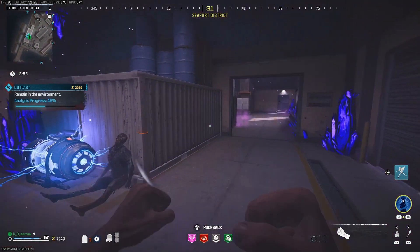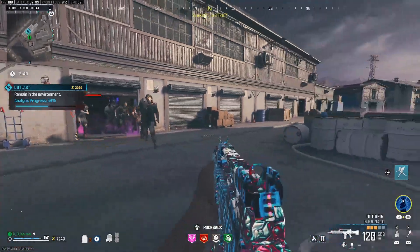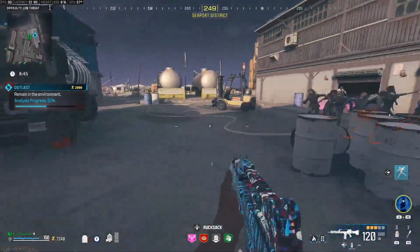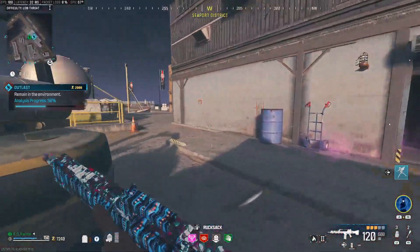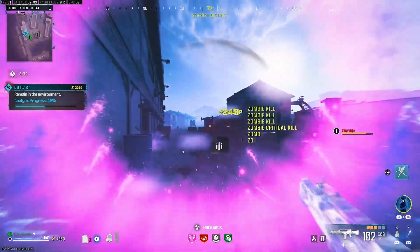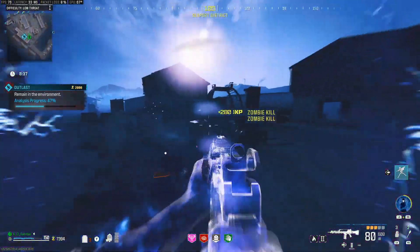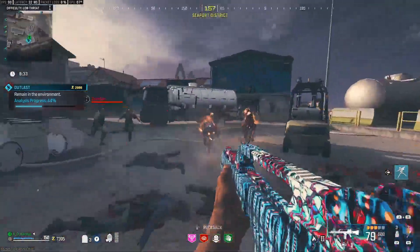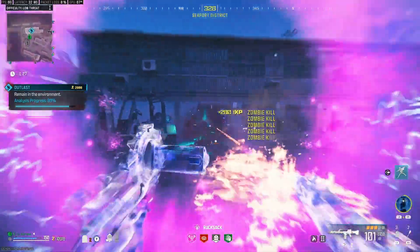Once you feel like you've got a full horde of zombies, move outside — the Outlast will pause and actually start going backwards. Bring all the zombies outside, and as long as you're in the middle somewhere you'll be fine. Activate your Ether Shroud and mow down the entire horde, getting around 15 to 20 kills.